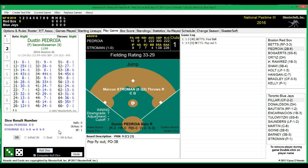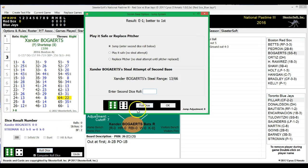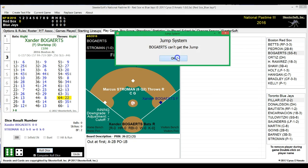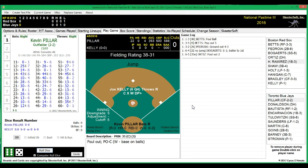He pops out to Donaldson for the first out. Next up will be Dustin Pedroia, hitting .222 with no homers and no RBIs. He grounds out to second for the second out. Next up, Xander Bogaerts — off to a fast start, hitting .375 with no homers and an RBI. There's an error on Stroman; we have a runner on first with two down for David Ortiz, hitting .429. He fouls out to the catcher to retire the side. The Red Sox do not score in the top of the first.